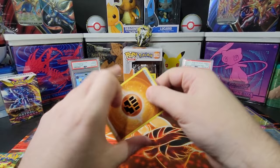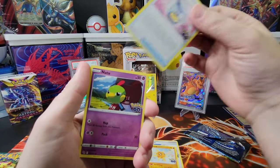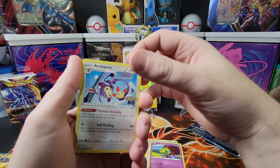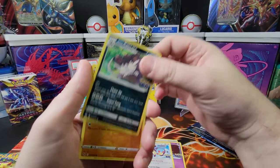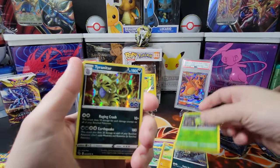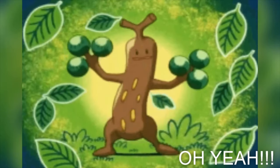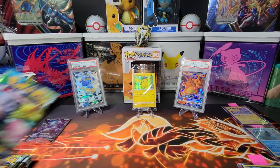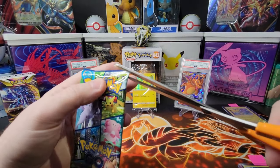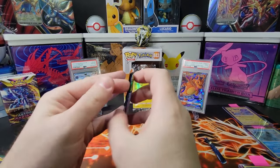Pack five: fighting energy, Blanche, Soul Rock, egg incubator again, Natu, and the evolved Palmeon — I didn't notice you flew through with the evolved one. A lone Raticate, a Larvitar, a Spinarak, and a Ttar — that one looks really good, he's like on fire. So far we're four for four, but no Vs, no V-Stars, no rainbows. We need a Radiant card — we're being a little greedy. We've gotten holos, lots of holos and a full art trainer card, but we need more.